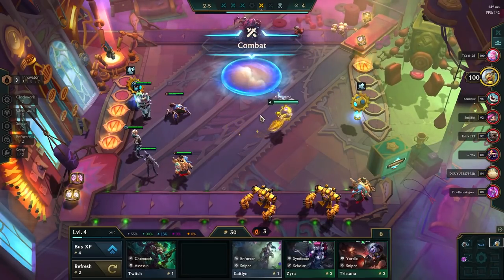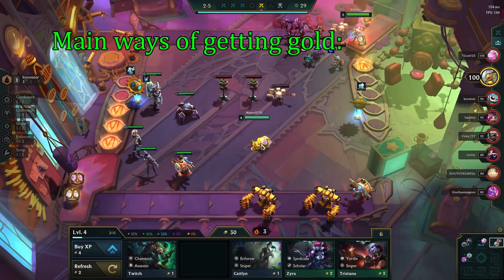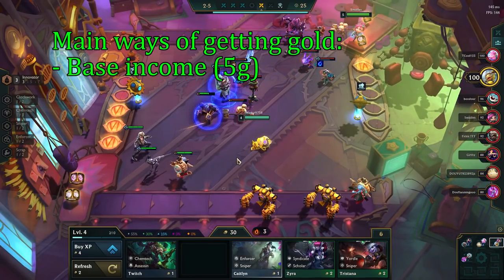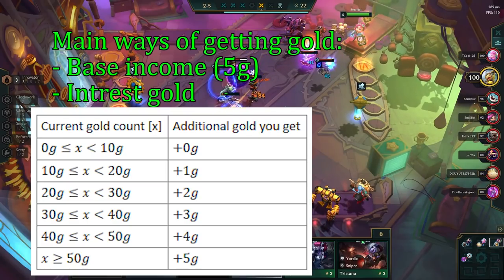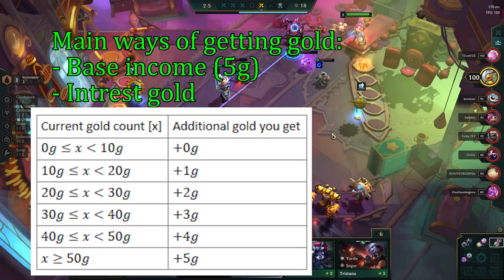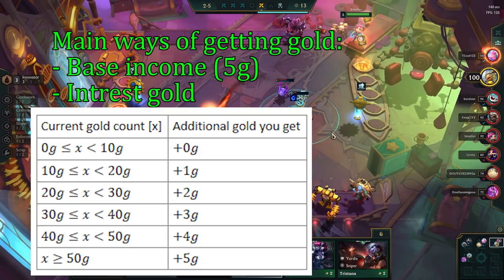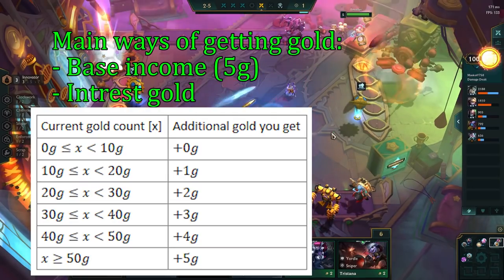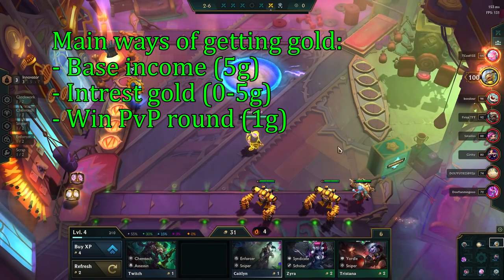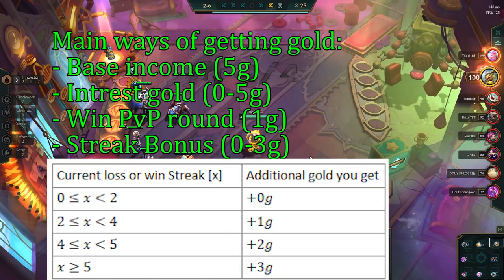All of this costs gold, and it's one of our 2 most important resources in TFT. There are 4 main ways of generating gold. We have a base income of 5 gold every single turn. You get interest gold based on your current gold count — if you have less than 10 gold you get nothing, but if you have 10 gold you get +1, with 20 gold you get +2, and the cap goes all the way up to 50 gold where you get +5. You get 1 gold if you win a PvP round, and you also get gold from either loss streaking or win streaking — the higher your streak, the more gold you get.